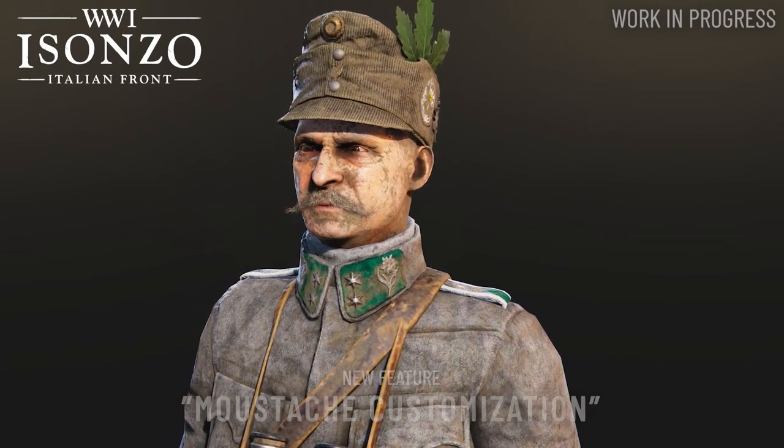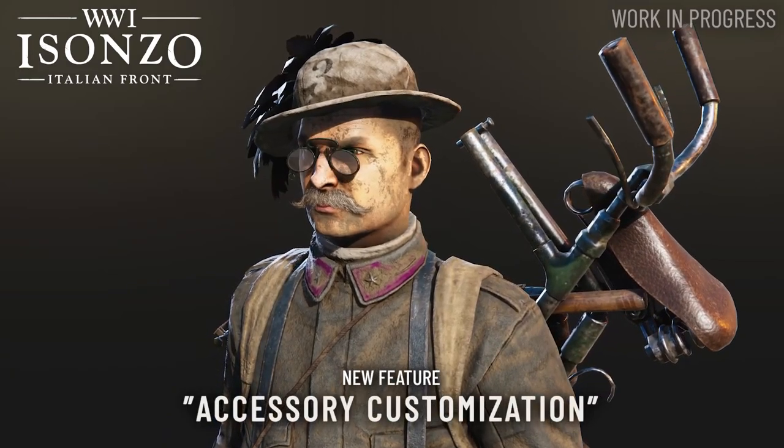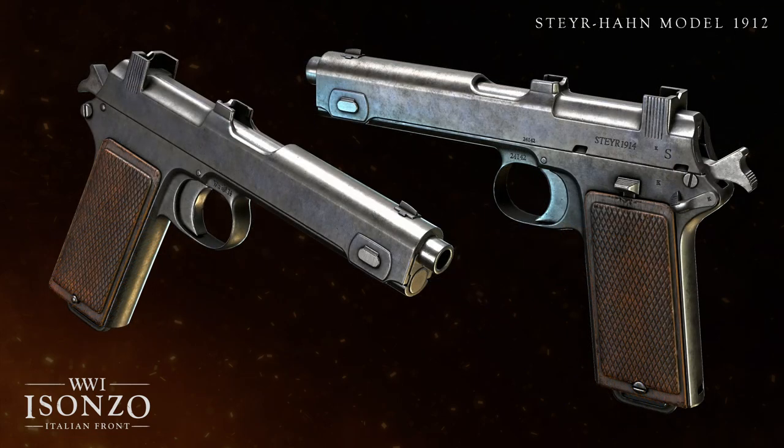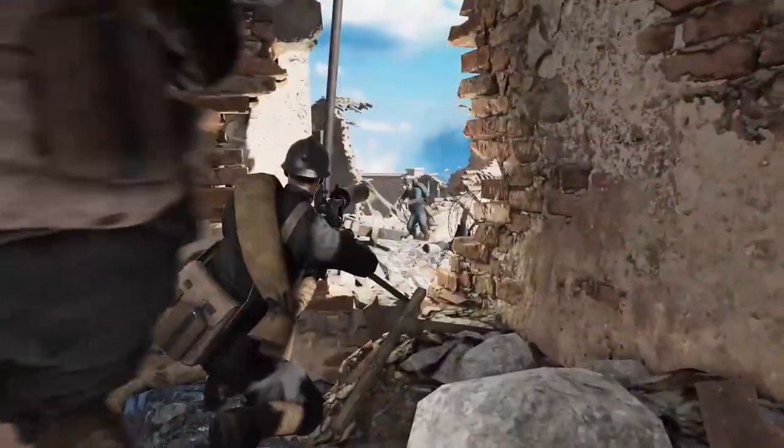That's pretty much it for cosmetics, so let's show off the two guns that were showcased this week. Here we have the Roth Steyr 1907 and its relative the Steyr Hahn. Both of these will be issued to the Austro-Hungarians, and they specifically mentioned the Roth's use in cavalry units in the blog.